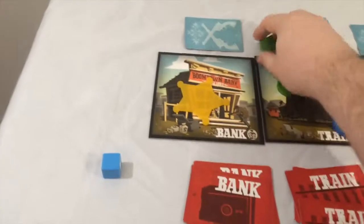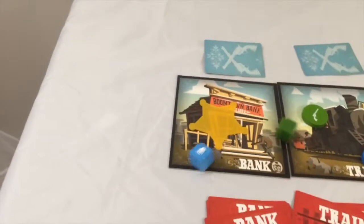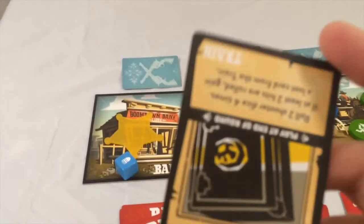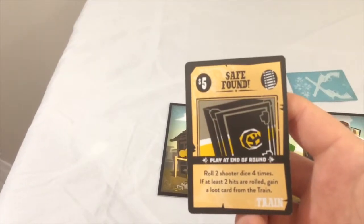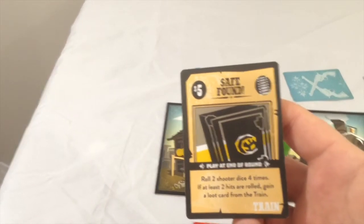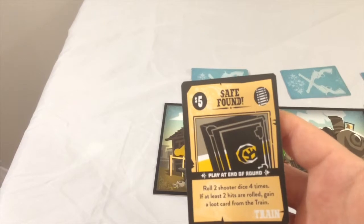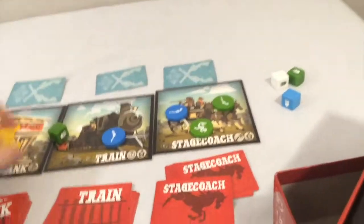So for the next roll on the three, two, one, draw — roll your dice as fast as you can. I'm just one human here, but it's furious, so hit — and then this goes away, and I end up getting the card. This card is a safe found on the train: roll two shooter dice four times; if at least two of these are hits, gain a loot. So at the end of a round I can play that and get another loot. It's a gamble, but it's worth it.